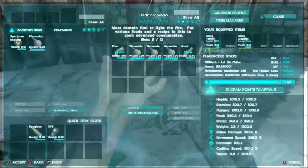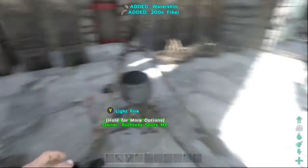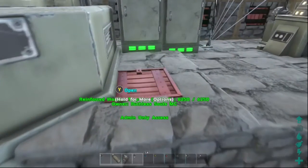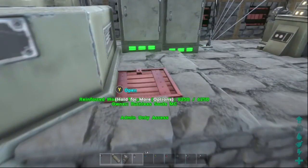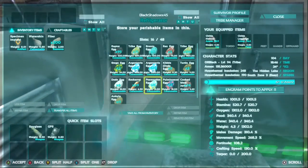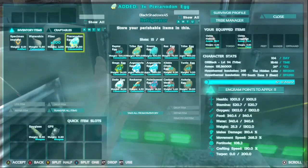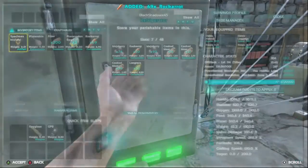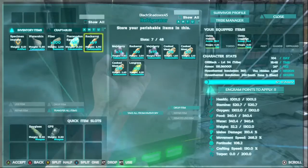First, we need our cooking pot with our water skins and fiber. So let's just get everything in my inventory right now. We have to get our eggs, our Rock Hole Carrots, and then we need our Mayo and our Cooked Meat.